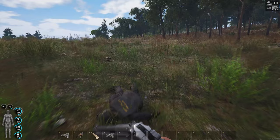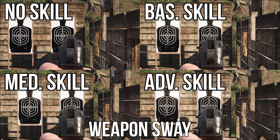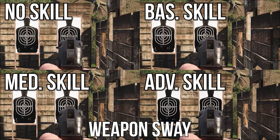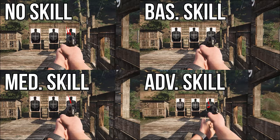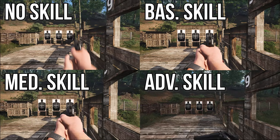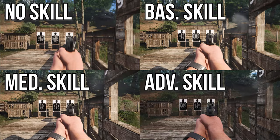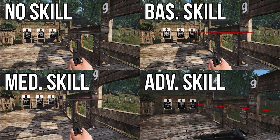Next up are handguns, and these behave like the rifle skills. You level up by shooting puppets, players, or animals. I had some weird findings when researching the recoil, which I believe is because of the rapid fire I was doing. Once we slow down the shots you can see an increase in accuracy, but the difference in reload times doesn't make it worth putting points into handguns from the start.